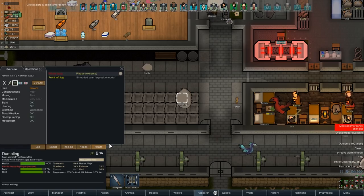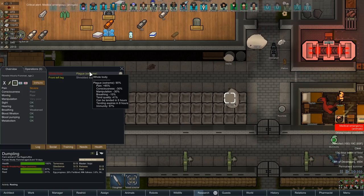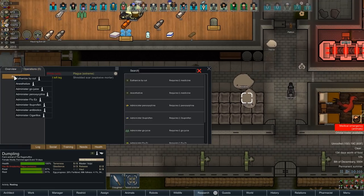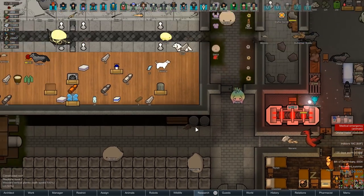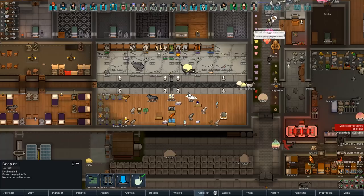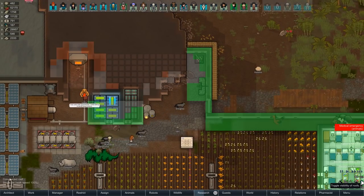Dumplin' — medical emergency. Oh jeez. Okay, immunity's 97%, the plague's at 90%. Dumplin's gonna be fine. Freaking out about nothing over here. Don't you worry your pretty little heads about Dumplin'. What I need to worry about is the fact that our feed trough is empty. I don't appreciate this — we should get that fixed sooner rather than later.